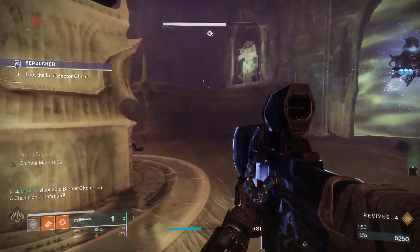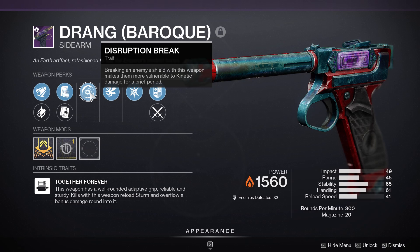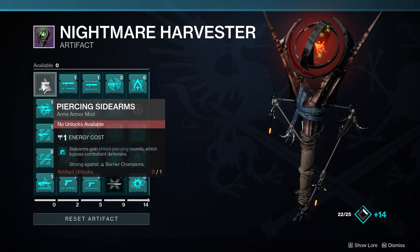As an off-topic note, the Drang can also roll with Disruption Break this season — so a Fed Axiom or a Drang, that's if they ever fix the piercing sidearms. Sidearms are also going to be able to break anti-barrier shields. Hope the video's been helpful — keep an eye out for that perk, it's going to be great for GMs. Take it easy.